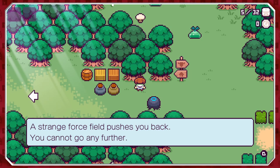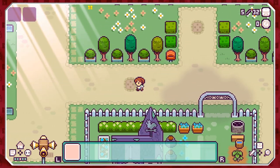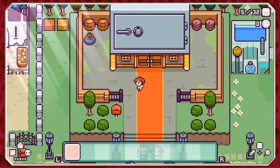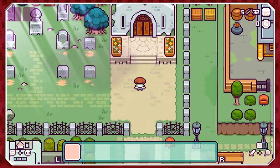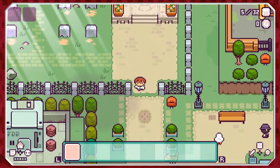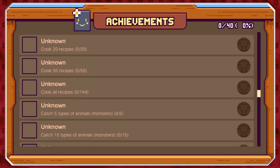Can we go this way? 'Strange force pushes you back — you can't go any further.' But that's good, so there is going to be more regular exploration as we go forward. The character seems to be walking a bit slower now — keep in mind this game is early access, so there will be a few awkward things here and there. There are achievements, and quite a few quests. 'This way to Hugo's laboratory.' Let's go there — oh, Hugo's not here. Bugger.